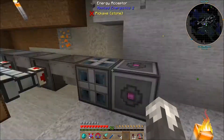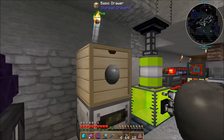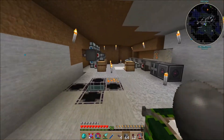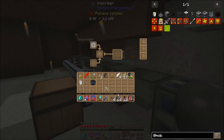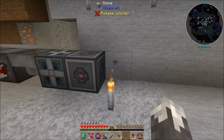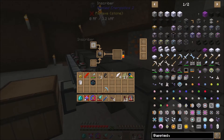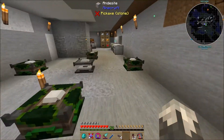First things first, you're going to need a lot of resources. First thing you're going to need to do is find these presses — there are four different ones. You're going to need a Calculation Press, an Engineering Press, a Logic Press, and a Silicon Press. These are found throughout the world.